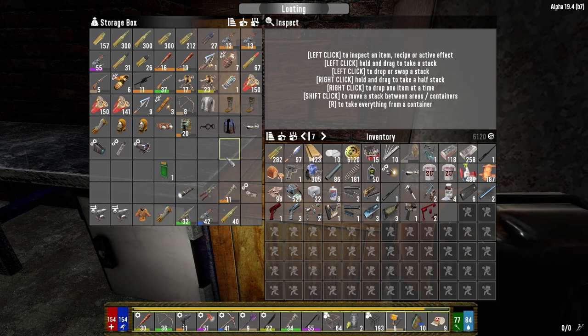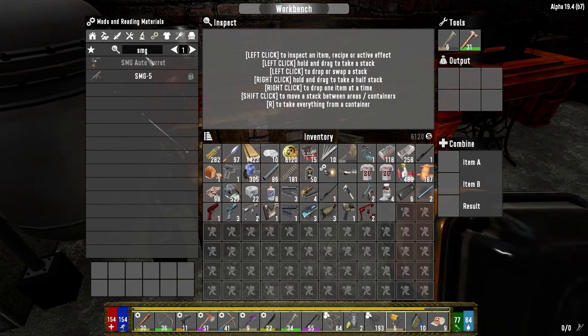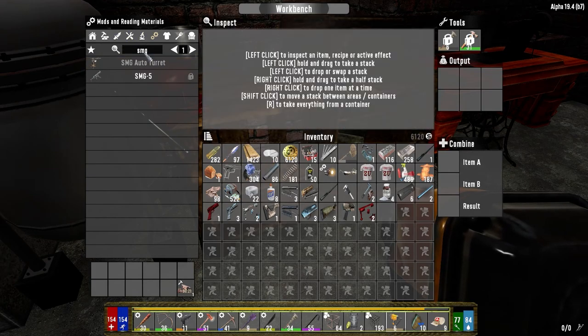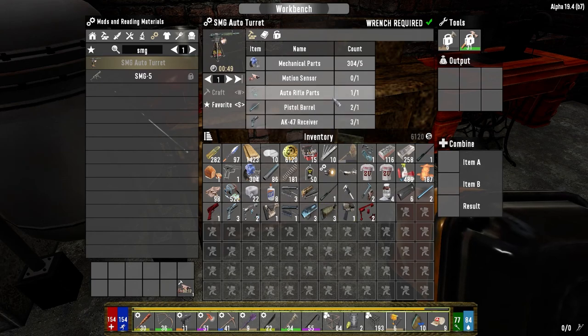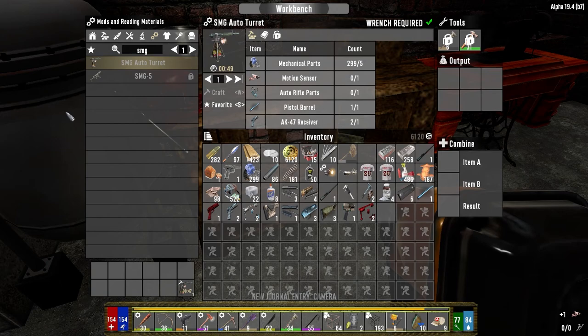SMG auto turret - we need a motion sensor, forged iron, and mechanical parts. Let's craft one of those. We got auto rifle parts - that's the one thing we needed. We got one of those out at Trader Hugh's. It seems to be dropping more often now - we found it in a loot bag when we were out there. It came from a military zombie, so maybe we should look for a place that'll have military zombies. Let's get that SMG auto turret crafting.